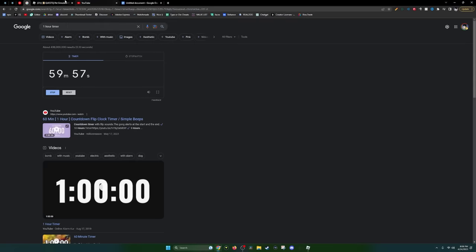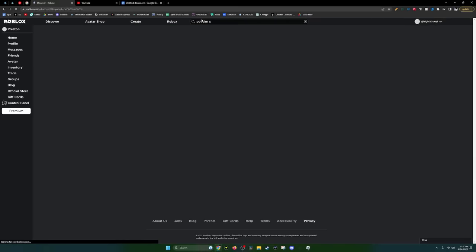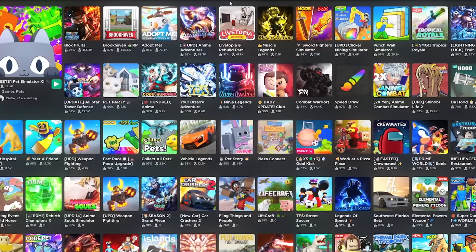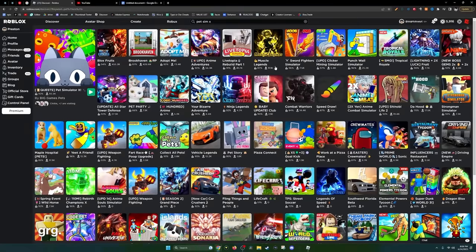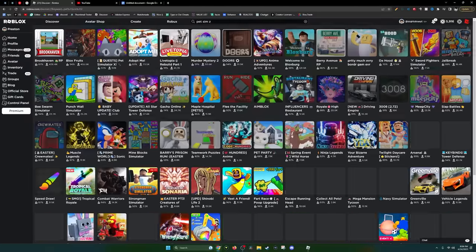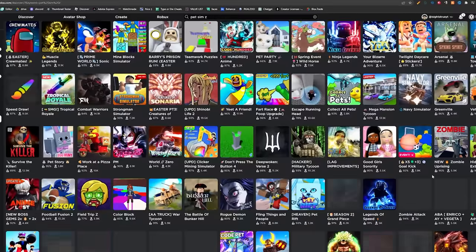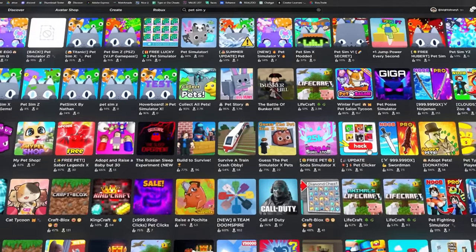Let's try to find as many knockoff Pet Sim X games as possible. Usually the way to go is just to search Pet Sim X. If you search Pet Simulator X, you won't find them because Roblox has a feature that blocks out knockoffs. So if we search Pet Sim X, we don't find any — but if we search Pet Sim Y, they all come out of nowhere. And if we search Pet Sim Z, not a single one comes up. They're getting good at this.